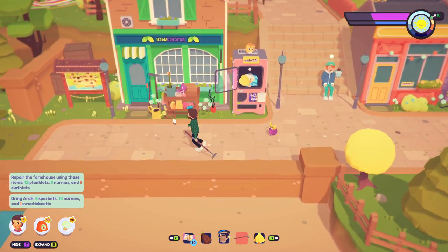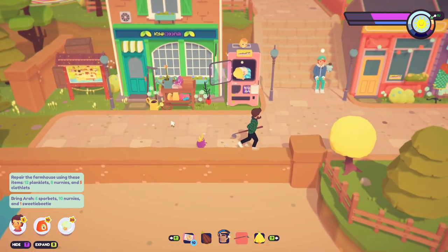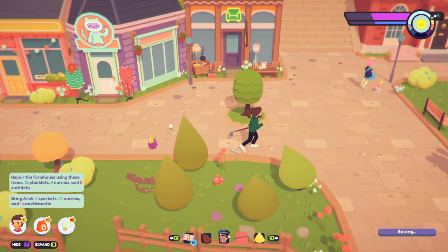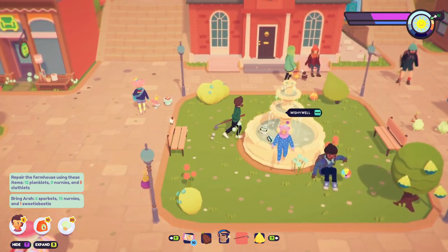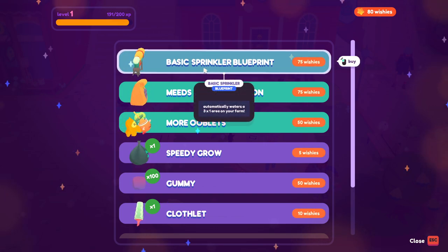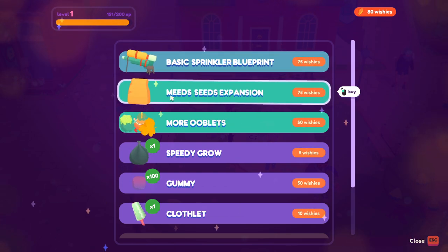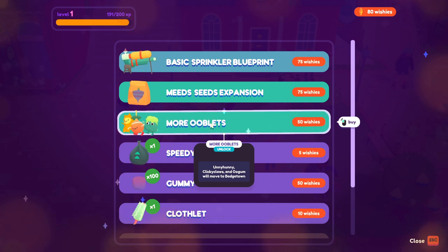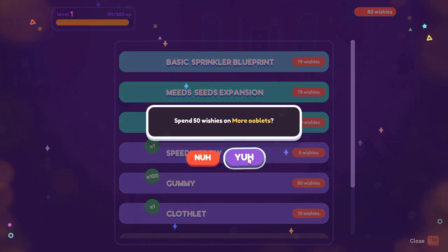I still need the clothlets though - that's really frustrating that it takes so long for them to spawn. Let's check the Wishy Well while we're here. I have 80 wishes - I can get a basic sprinkler, a mead seeds expansion, and more ooblets! Oh yeah, let's get more ooblets! Spend 50 wishes on more ooblets - go!